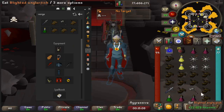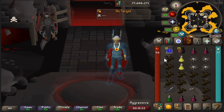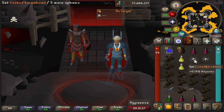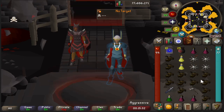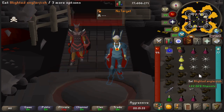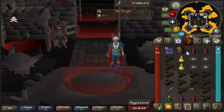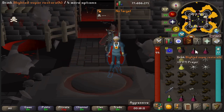The first thing you're going to want to do is set up your inventory to something similar as such. Here towards the top we have our triple eats consisting of a Blighted Anglerfish, Karambwan, and Cooked Karambwan. These could also be used as various double eats as you need. Also feel free to add two more cooked Karambwans instead of Anglerfish if you feel you need more double eats. Blighted items do in fact work inside the BH crater, so go ahead and use those.